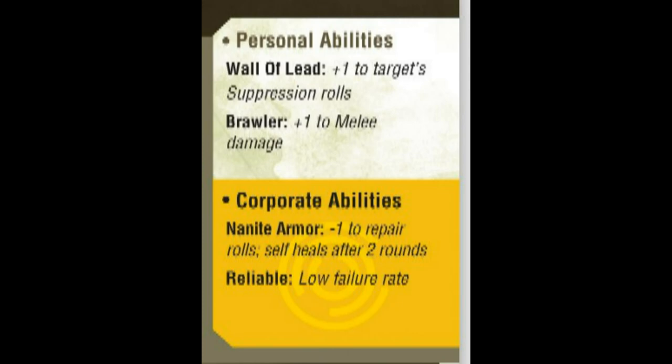On the middle right side of the card, located in the colored squares below the white section, are the corporate abilities — these are unique for every Megacon. The model on the left is from the CCC. They have Nanite Armor, which gives a minus one to repair rolls, as well as allowing models to self-heal after two rounds.